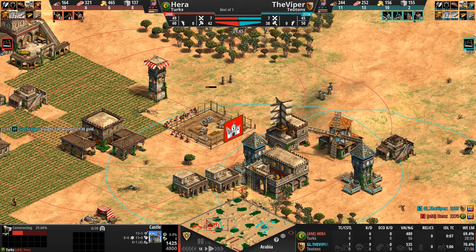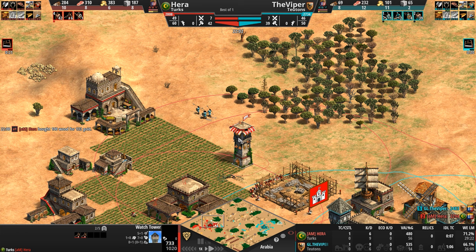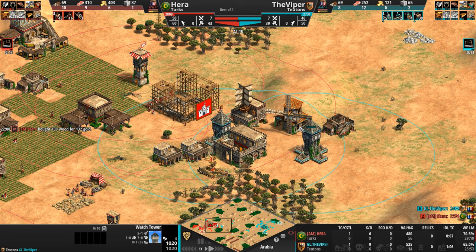But the follow-up is here. One knight already out, two more in the production tab, one town center, two town centers for him, as a second goes up for Hera. I don't mind the location of this at all — it protects the southern perimeter of his base, gets the gold, and there's lots and lots of room for farms.